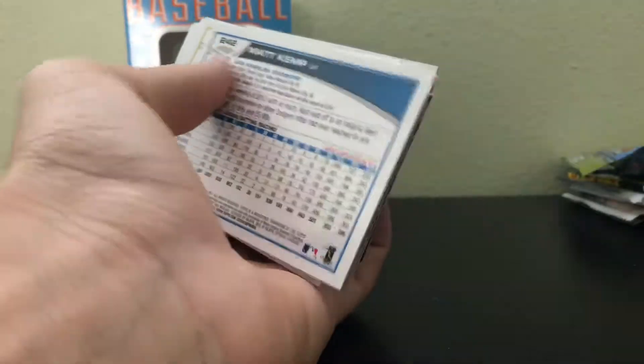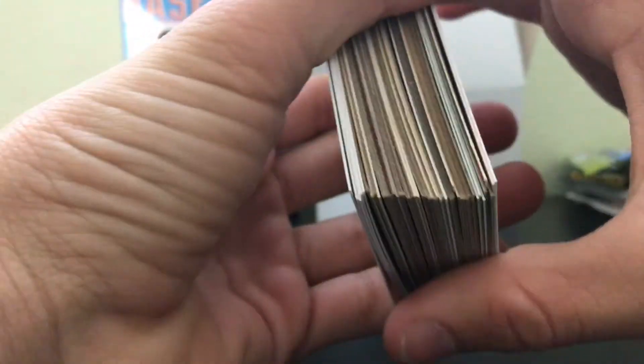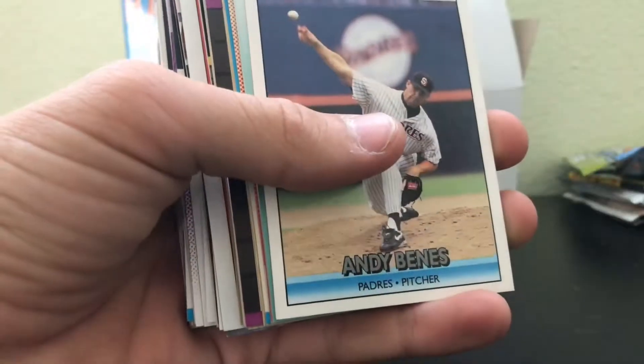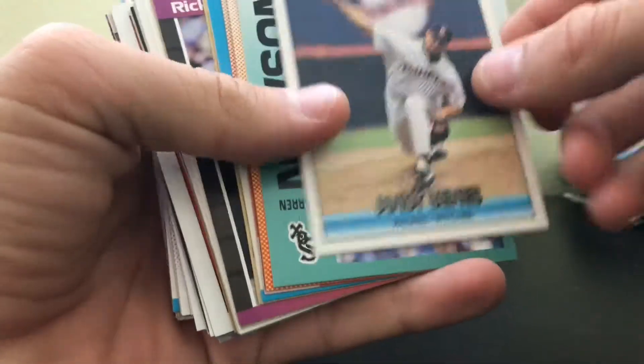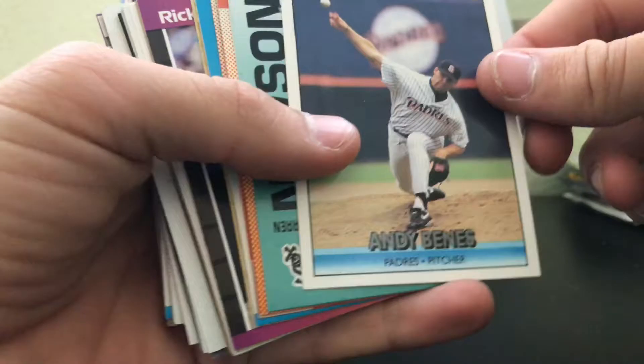So there's 50 cards in a nice box. I'm going to flip these all around, put them in the right order, and show you guys what we got. We have some Donruss 1992. I'm mostly looking for Topps cards so I could complete some of my set.